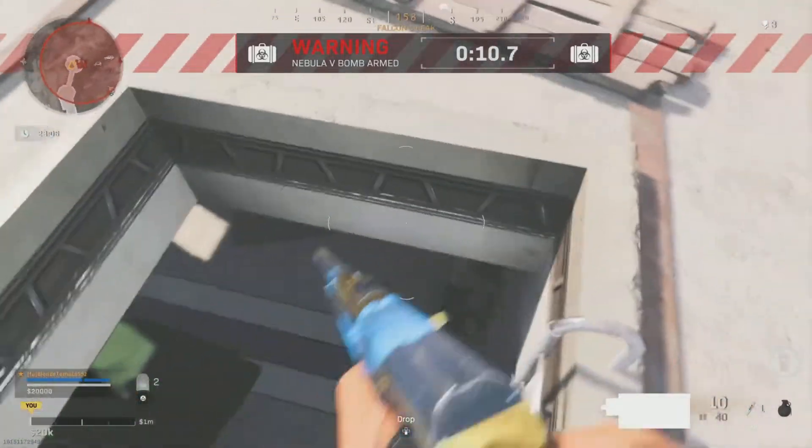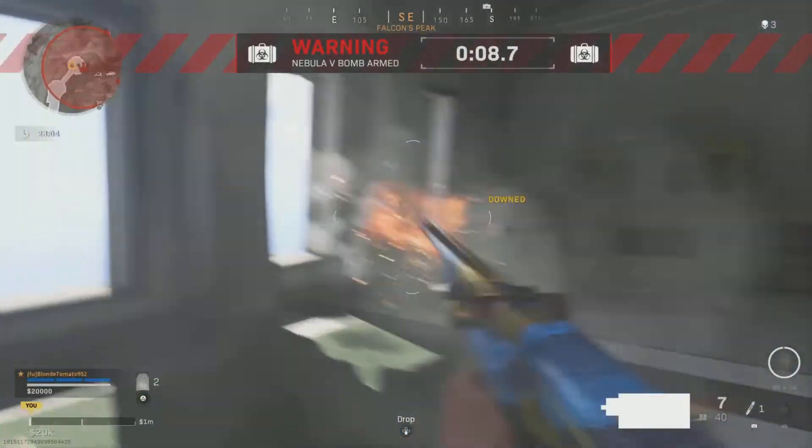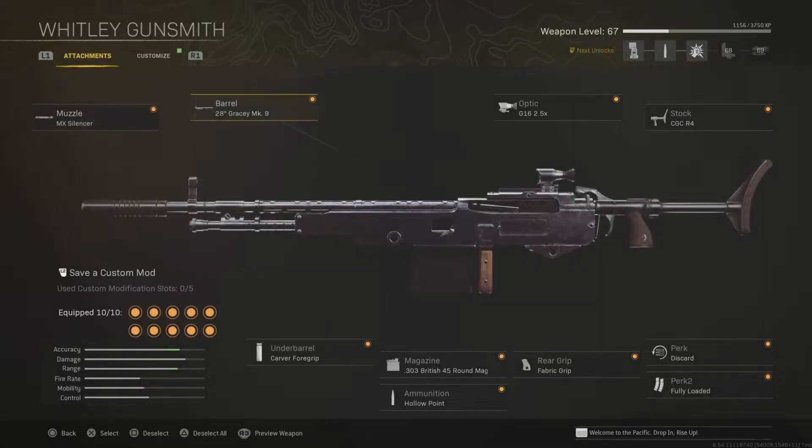Here are the attachments: a mech silencer, Glacier MK9 Barrel, 2x 215x optic, COC R4 stock, perk 1 discard, perk 2 fully loaded, re-grip, fabric grip, 45-round British magazine, hollow point ammunition, and cover for grip.